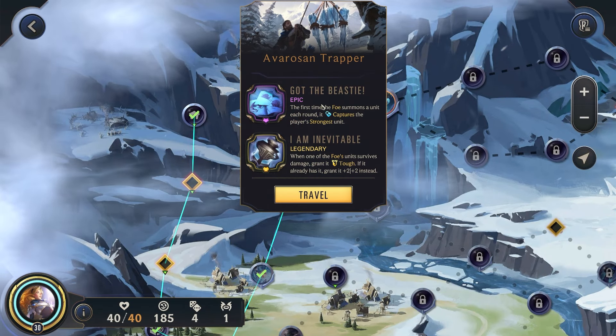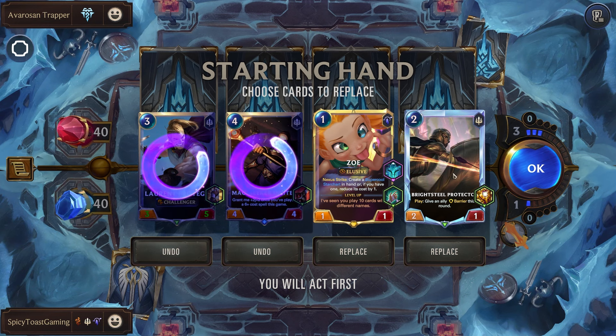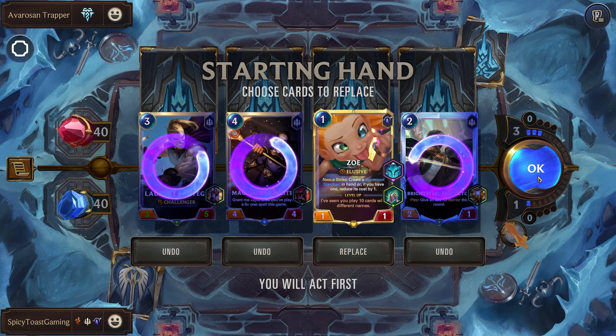Trapper — I Am Inevitable — and they're going to capture our strongest unit every round. Annoying. We have Zoe, nice. Let's get rid of several of these others. So we are going to try to pass — we don't want them to capture one of our units. We'll just pass. They normally play something round one.